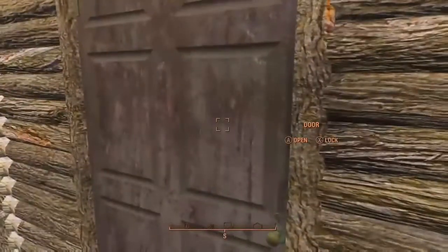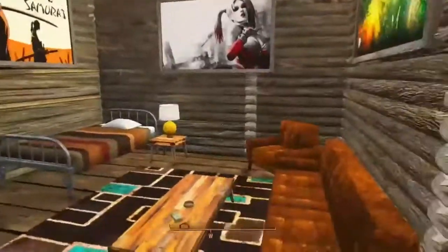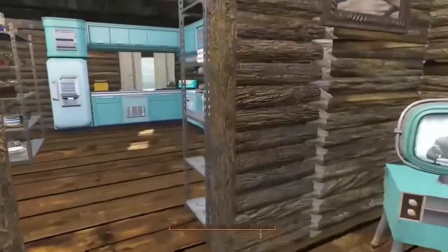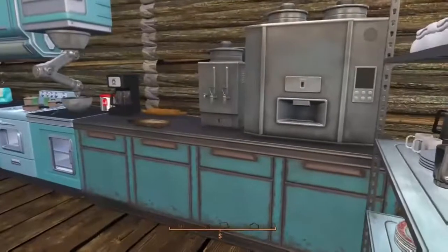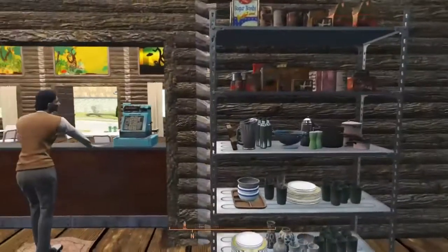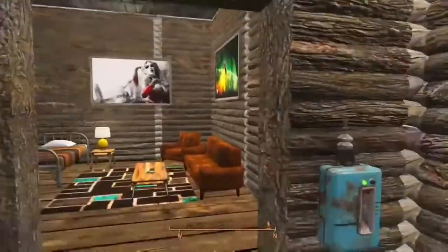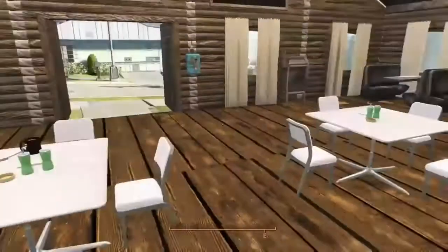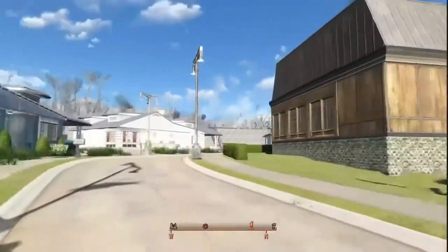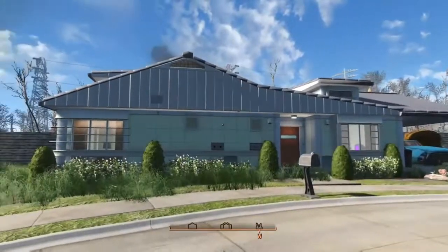The log walls now fit snug together with no more gaps where you can see outside, so he did a really nice job redesigning it. Anyway, this is Anna's Cafe — it's not a big restaurant or anything, it's more like a little diner. It doesn't need to be too big because we only have 28 settlers here. Most of them work at the hospital, but when they're not at work a lot of them like to spend some of their time at the cafe.